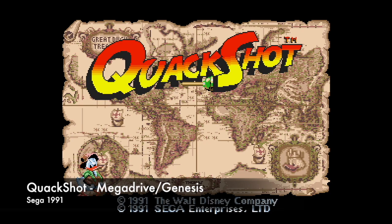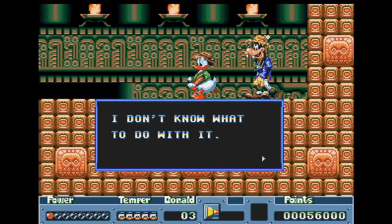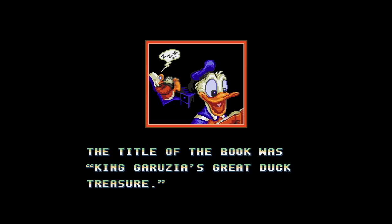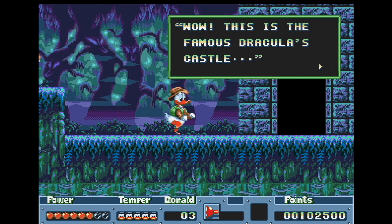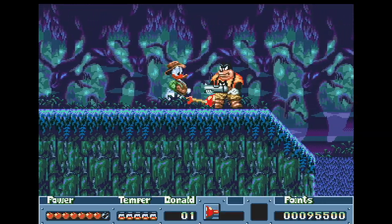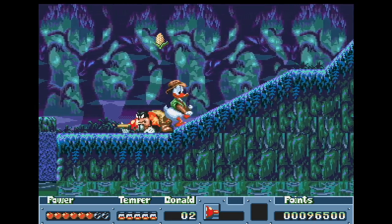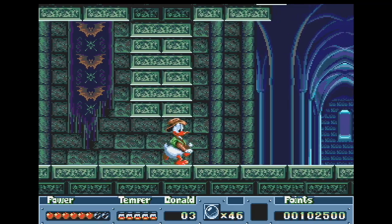Quackshot starring Donald Duck is a Metroidvania-style, Indiana Jones-inspired 1991 Sega platformer. You must find items given to you by characters in order to progress in the game and open dungeons and complete puzzles — ultimately to find the treasure of King Garuzia. On the map screen you can select a level and must do them in a specific order to eventually progress into Dracula's Castle. The level on my list is Transylvania. Be sure to acquire the bubblegum ammo. Spooky trees, bats and bad guys feature in this level with fun, spooky music. If you fall into the water, it's instant death.